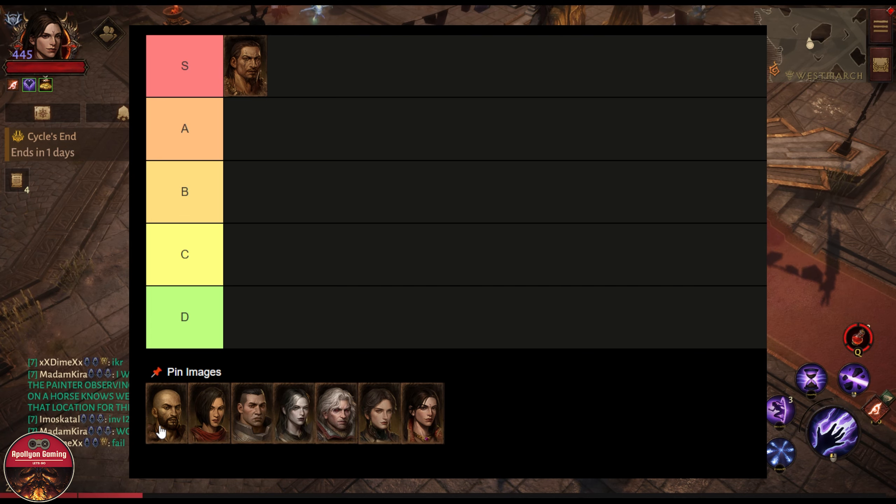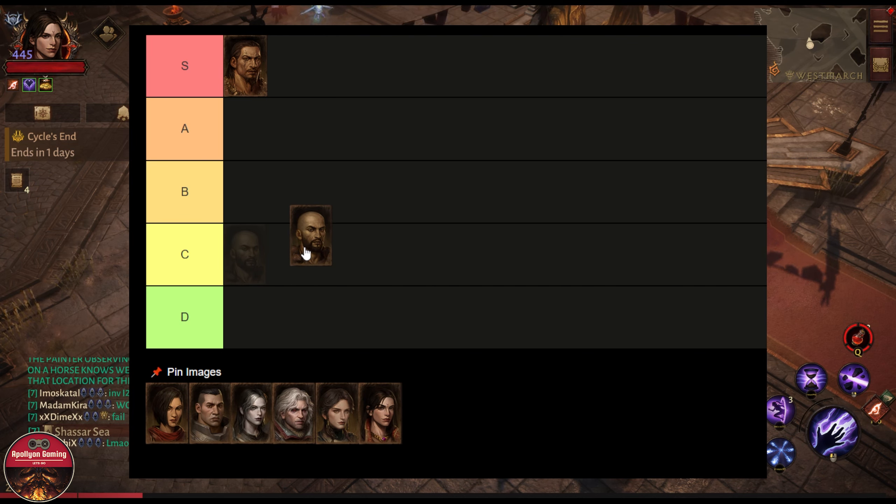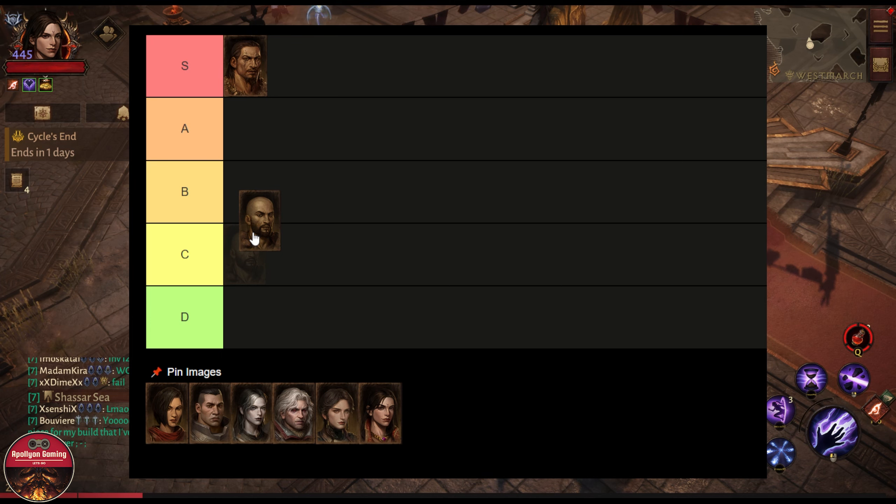Next we have Monk. This class did get some buffs and new essences. The best build I've seen for Monk right now is the one where the Monk is spinning something in its hands, coming at you and dealing solid damage — it has a lot of tankiness. I think Monk can be a bit higher than C tier, but to be safe I'll put it in C tier.